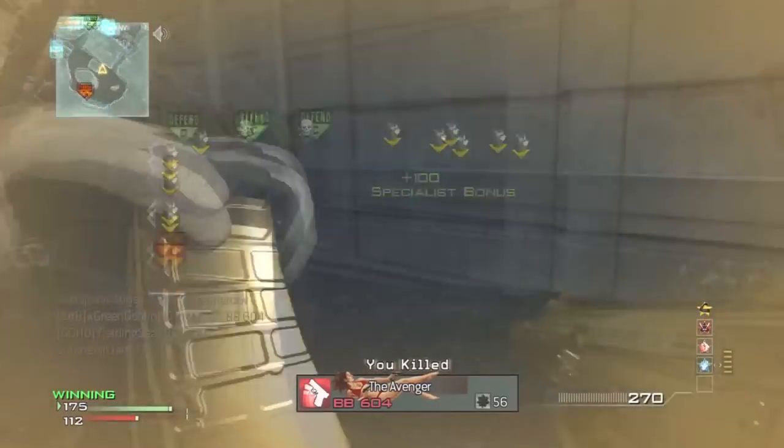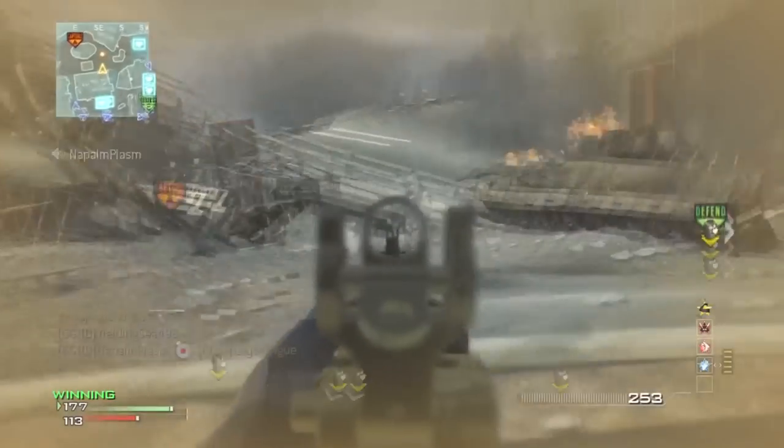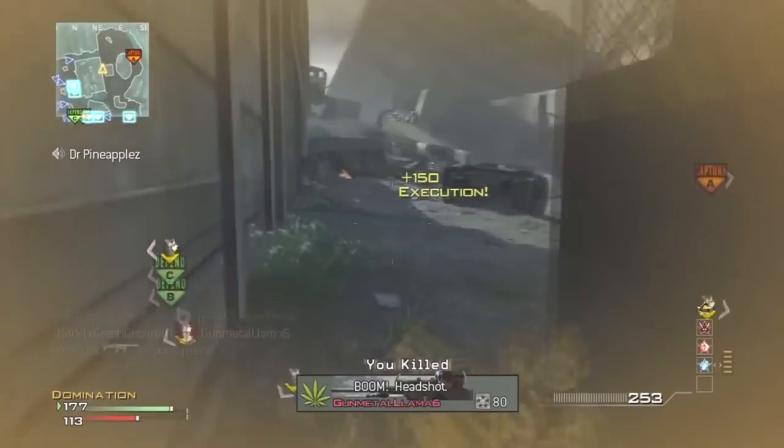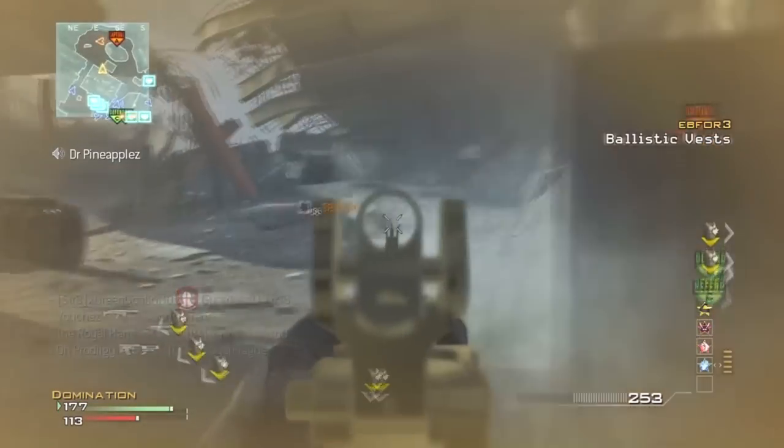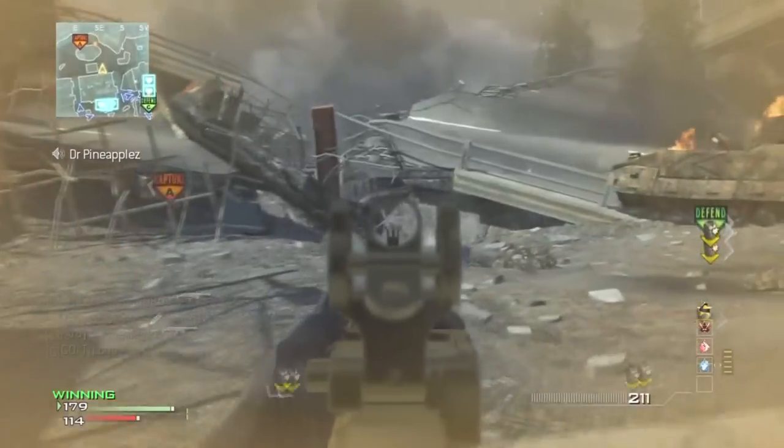Another tip: definitely push up into the spawn and don't be afraid — you can't back off engagements. This is more for people going for fast MOABs, not people going for their first or second MOAB. If you're going for your first or second MOAB, I'd suggest backing off engagements you think you're going to lose.